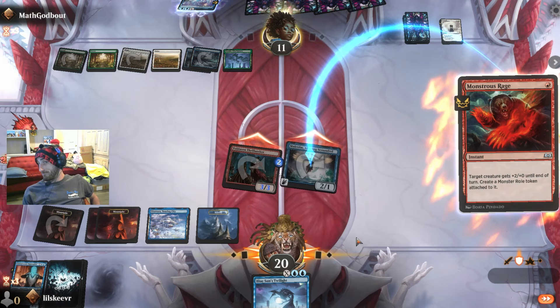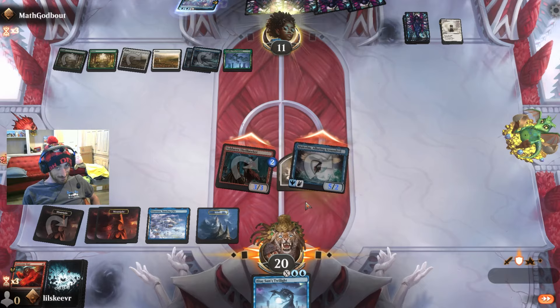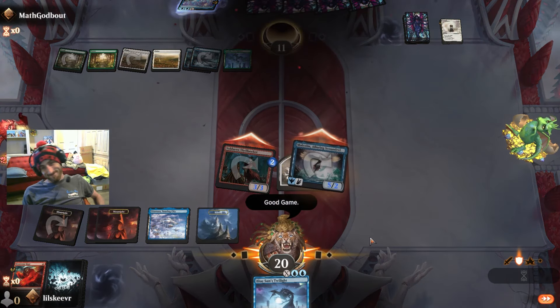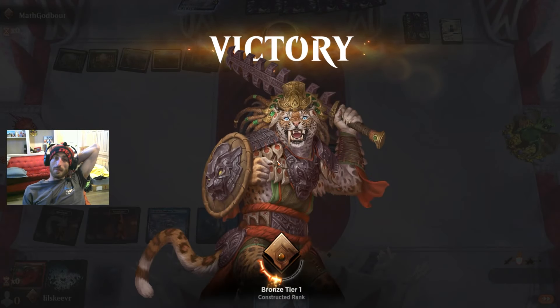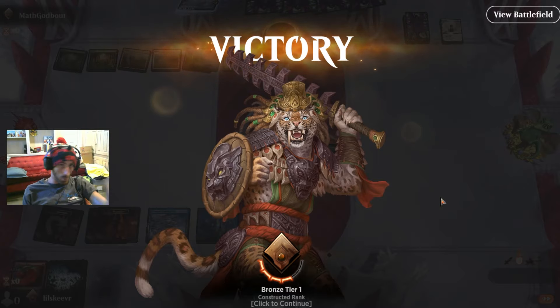Curious to see what interaction they have — they're going to take five. They would have taken eight; we would have popped our Voldarian for three more to the dome. Splitting the pressure onto Malcolm in case something weird happened to Voldarian — very good. It's a lot of damage real fast, flying action, pinging to the face. Really good deck.